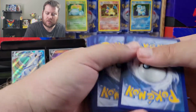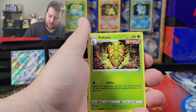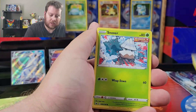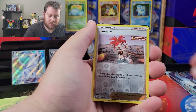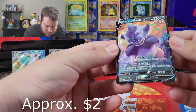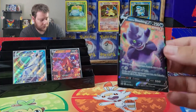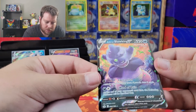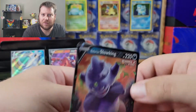Evolving Skies, because of how popular Eeveelutions are — we're getting Dragonite, Rayquaza. I mean, that set's just going to be fantastic, more on the collectors' side. I don't know about the playability — there's probably playable stuff in there. Flannery. Is this an alternate art? No, it's regular. Slowking V. There are three cards I haven't pulled — why did I open this one first?